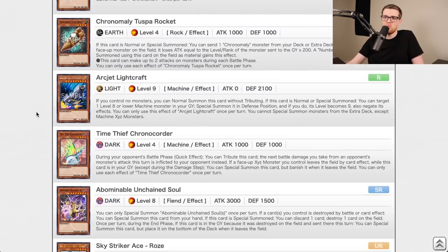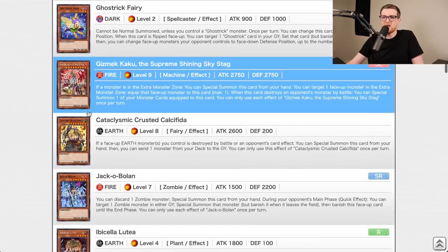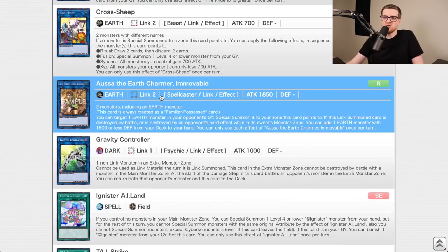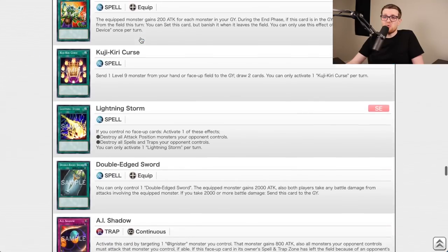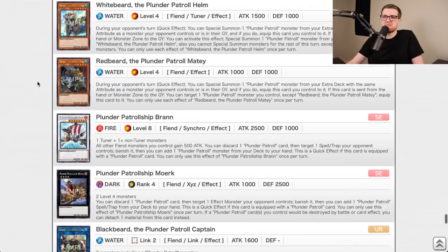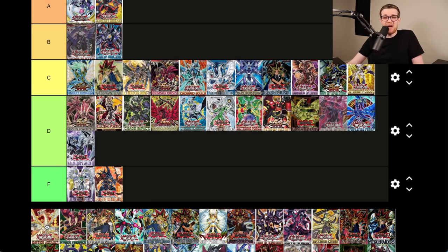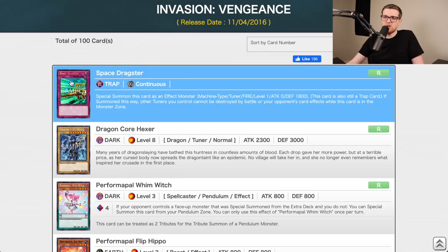Ignition Assault — people were just completely sad about this set when it came out. Rose Dragon is a card, Gizmek Uka is a generic card some decks played, Cross Sheep, Ausa, Gravity Controller, Lightning Storm. It's like Lightning Storm, Kaku, and some other random niche cards. I'm very tempted to give this an F, but I'll hold off — it's slightly better than Force of the Breaker because there's at least one or two redeeming cards.